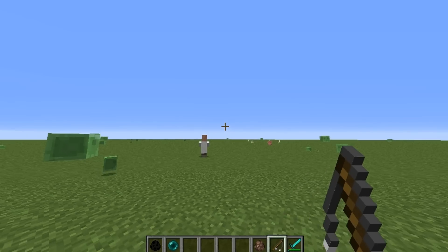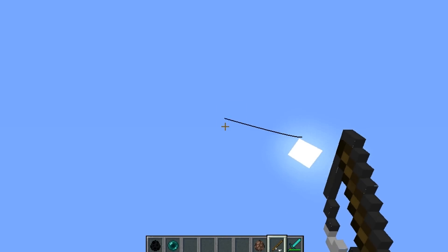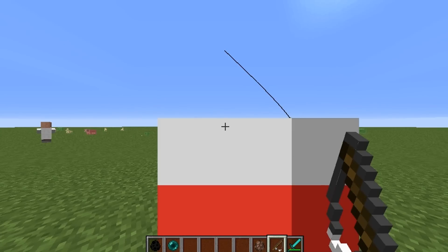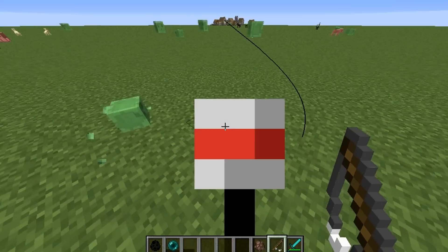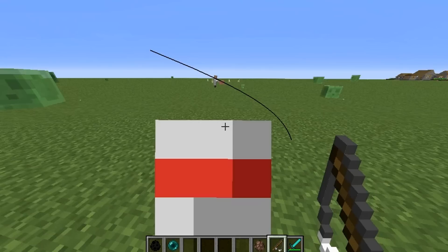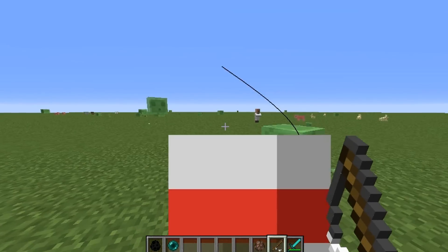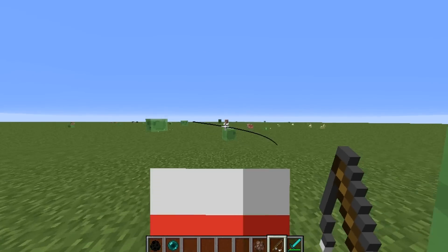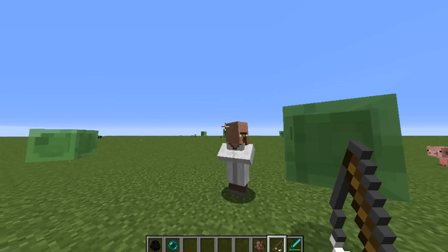You can also do something really neat — I'm going to shoot the fishing rod up so it hits me. Check this out: we literally have the fishing rod stuck in me right now. It hurts! This was never able to happen before, but as you can see the fishing rod is stuck in the entity. It's definitely a proper way to use the fishing rod — it actually catches onto entities, which is really awesome.